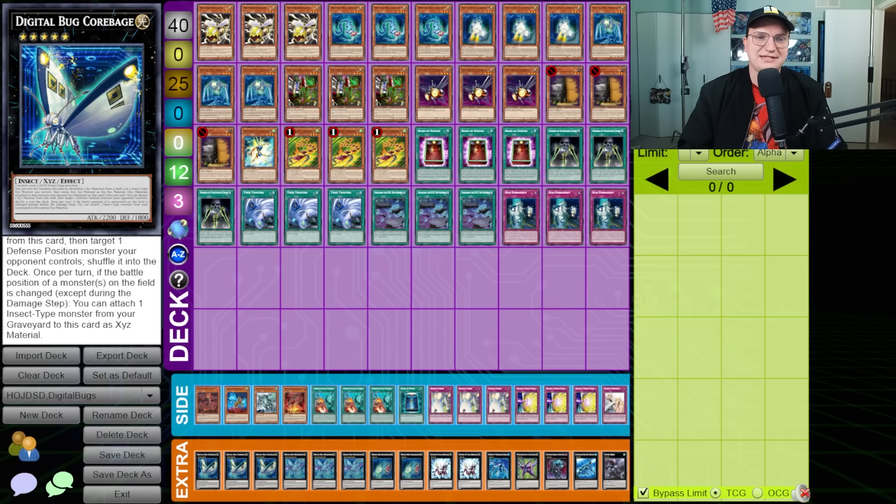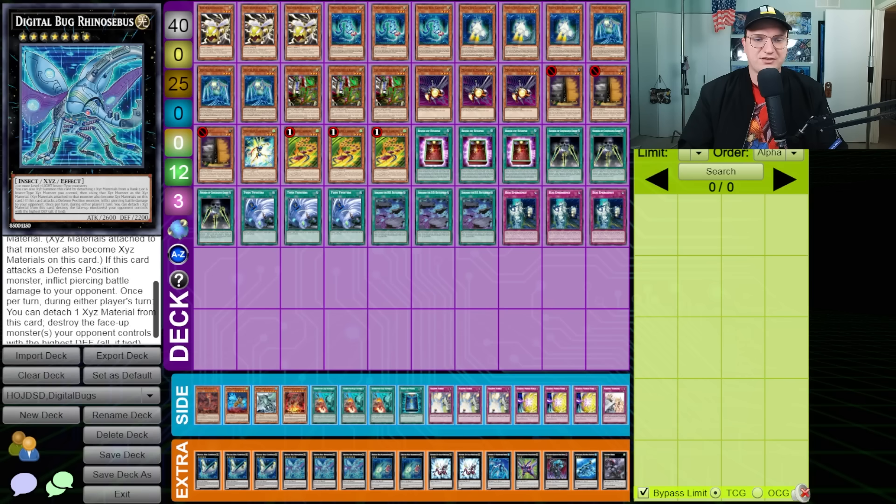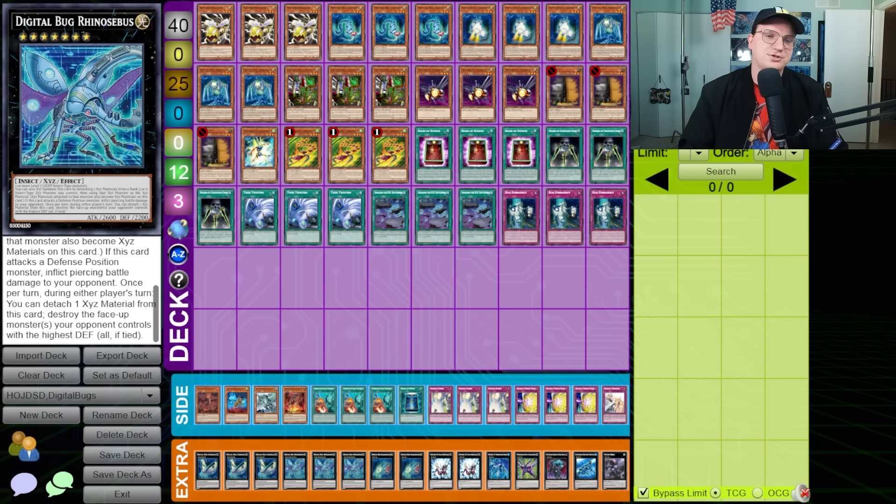If you do that instead, detaching the newly attached card and the Scoradiator that's under it nets you a Rhinosbus, which can be Xyz Summoned by detaching two Xyz materials from a Rank 5 or 6 Insect-type Xyz monster you control. Then, if it attacks a defense position monster, it inflicts piercing, and once per turn can detach an Xyz from this card to destroy the face-up monster or monsters your opponent controls with the highest defense. It's a non-targeting Drident with piercing — that's always how I've described it — and that sounds pretty powerful during this period, though it does require a lot of setup.